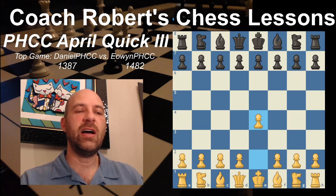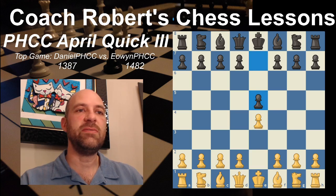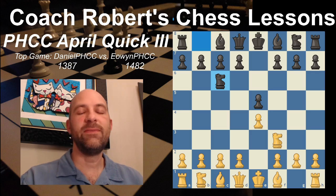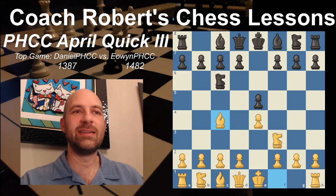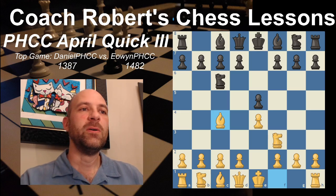They start out very commonly with E4. Both of these players are E4 players. So we get E4 from Daniel PHCC, E5, followed by Knight F3 and Knight C6. The common moves here are either Bishop C4 or Bishop B5. If I know Daniel PHCC, Bishop C4 is the common move - he prefers to play the Italian game.